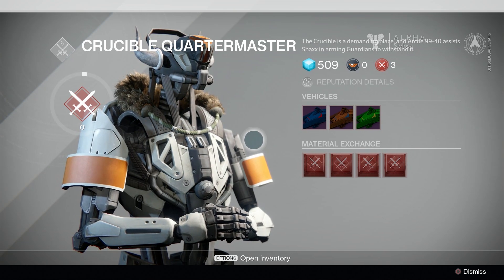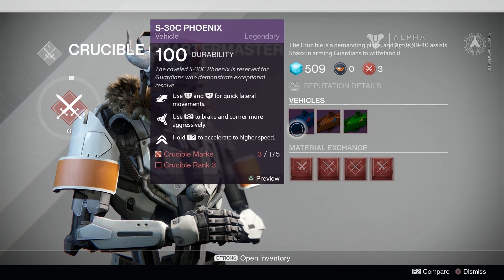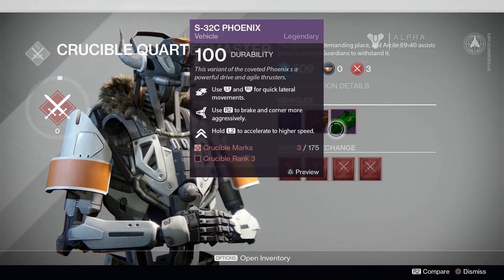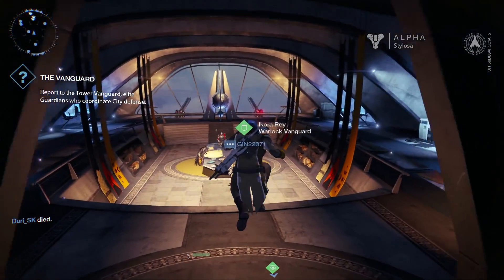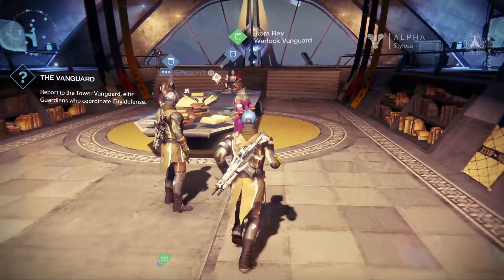This guy is another Quartermaster who appears to sell vehicles. You can summon a vehicle when you're in — I think you can do it in any mode. You can do it in PvP and in PvE content. It's kind of like a jet bike thing from Star Wars — it's very fast and good for getting around the map quickly. It looks like you can get custom versions based on your level, and obviously you have to buy them.